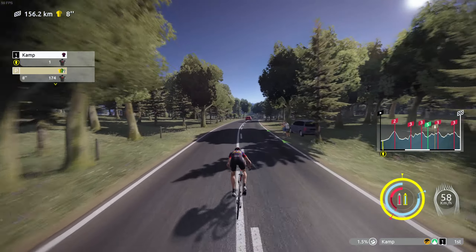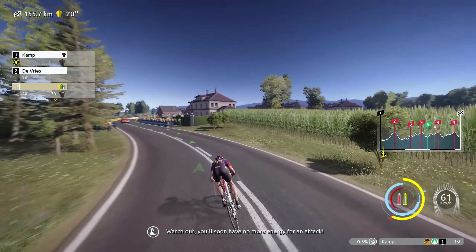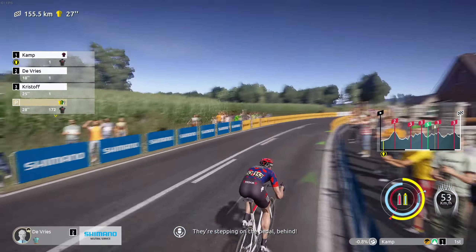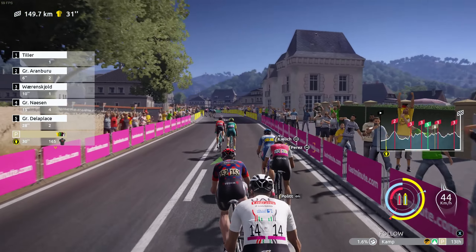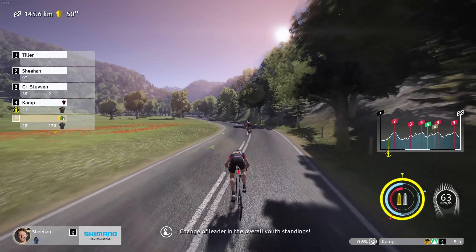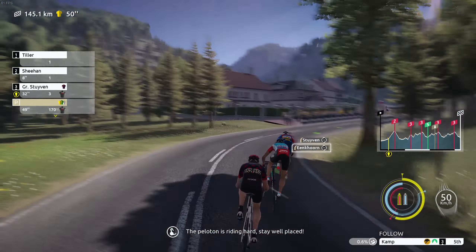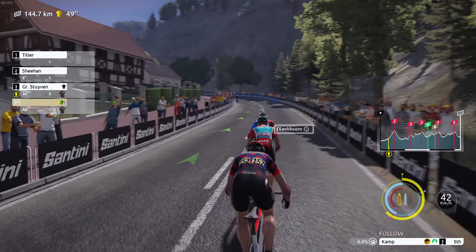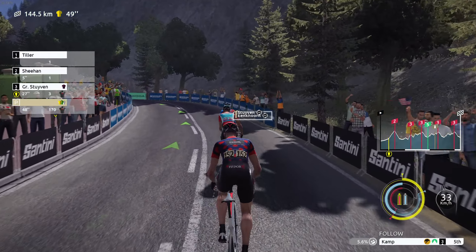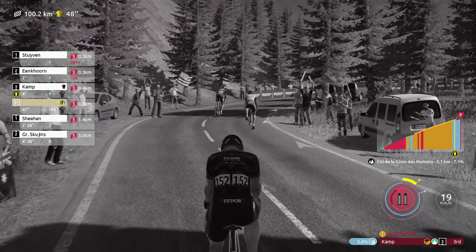Stage two — very hilly terrain today, quite hard for sprinters. Our best hill rider is Alexander Kamp. We have the KOM jersey, so we'll try the breakaway again. Our first attack wasn't successful so we have to go again, trying to counterattack the moves. On the second climb of the day, Enkorn and Steuven are a little bit too strong for us and we risk a blowout.